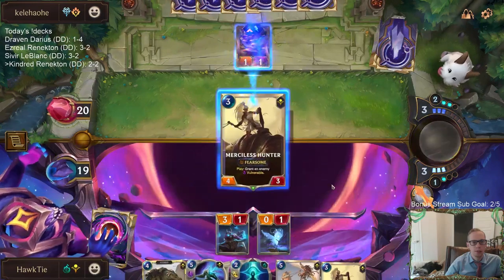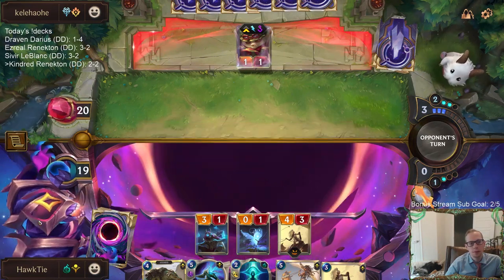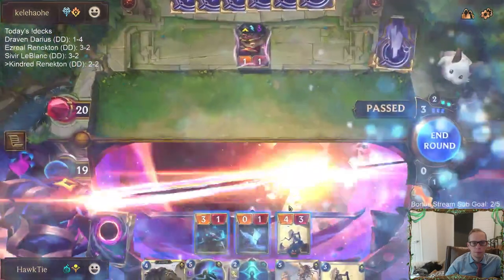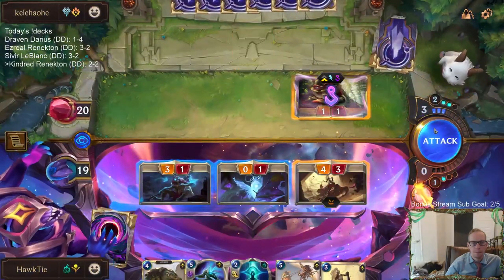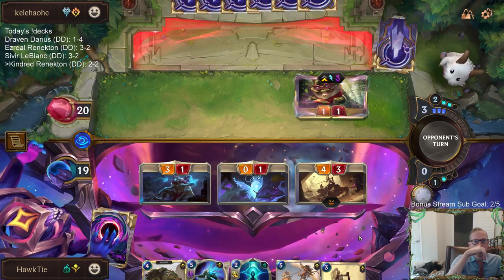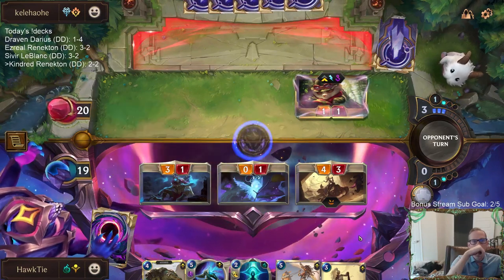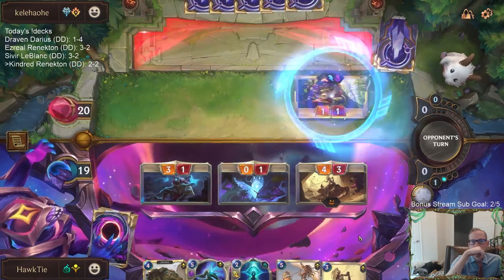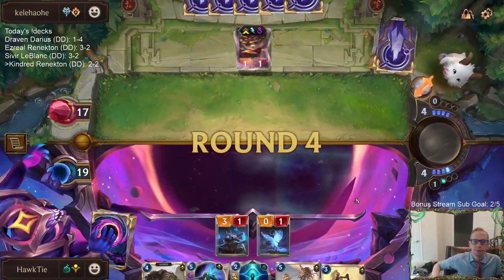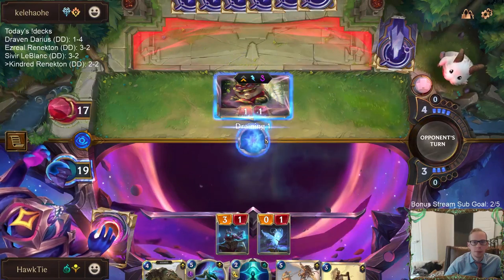Merciless Hunter — we love it when they run! Trollchant saves Teemo, Brittlesteel, that kind of stuff. Three Sisters, sure — we can force them to have it. They had to spend five mana on that as opposed to the three mana on my Merciless Hunter. We'll take it. Pretty good, Valfi strong.